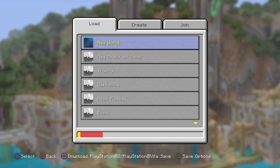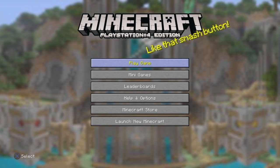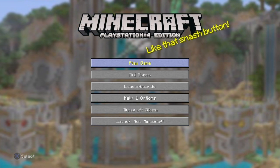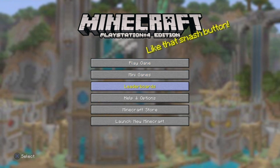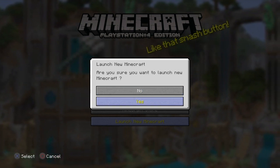Now I'll show you how to go back to the new Minecraft — it's really simple. Go back to the home page where you see Play, Minigames, and all those options, then scroll all the way down to 'Launch New Minecraft.' Click on that, confirm with Yes, and it'll bring you right back to the new Minecraft.